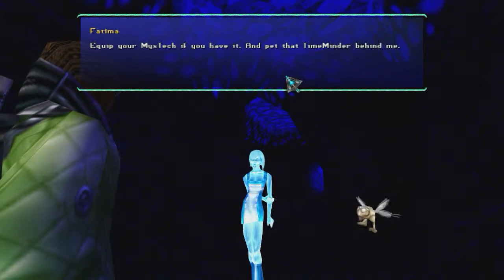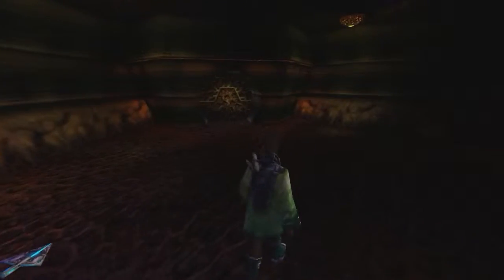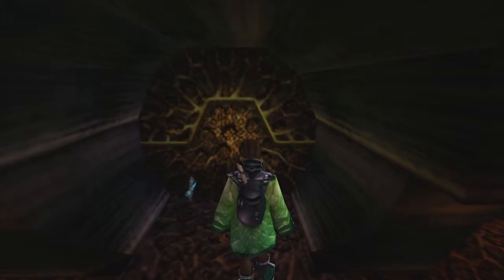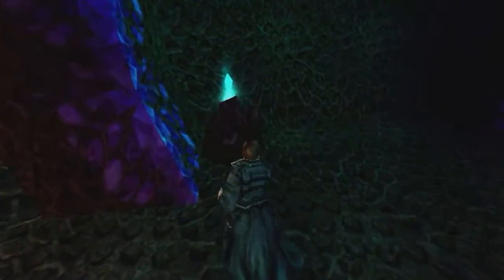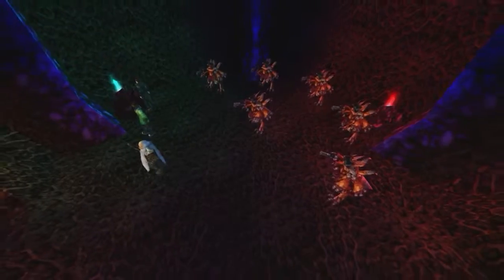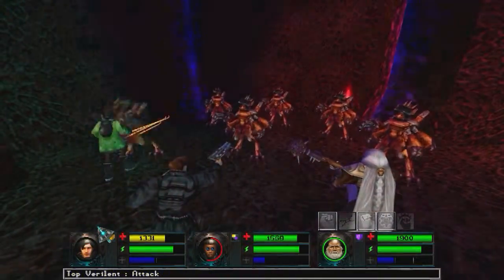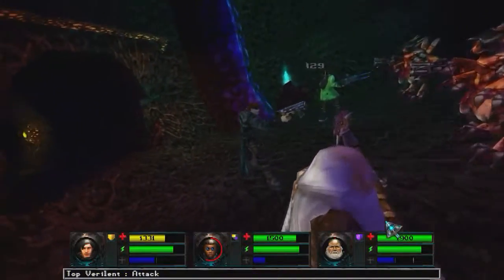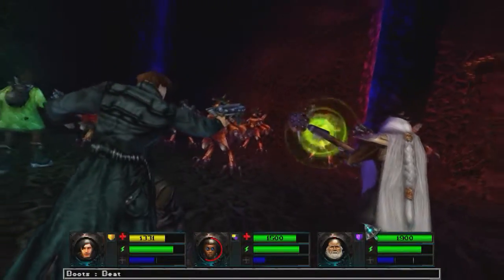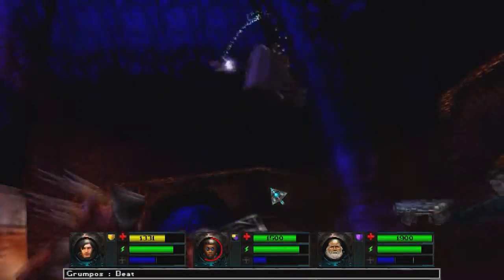This is it, folks. Equip your mistech if you have it. It's been nice knowing you all. Oh, so the boss is this way. If the boss is this way, then that just makes it more important that I get some more shards to try that other computer. Because when we kill the boss, it might mean that we have to leave. And who knows, there might be something nice guarded by that computer. Only one way to find out.